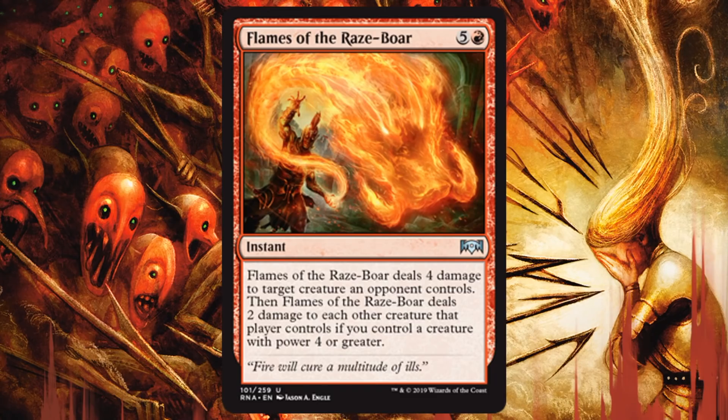Flames of the Razebore — this is a little expensive, but it does do 4 damage to target creature an opponent controls. That's pretty good. You'll use this most of the time unless you have better removal spells that are cheaper. It's an instant, going to deal with a pretty sizable creature. Here's where it gets interesting: if you have a large creature, it also deals 2 damage to each other creature that player controls, as long as you have something that's power 4 or greater. This gets better in Gruul where you'll have a better chance of having that large creature. If you need a removal spell in Rakdos, I don't think they care that much.